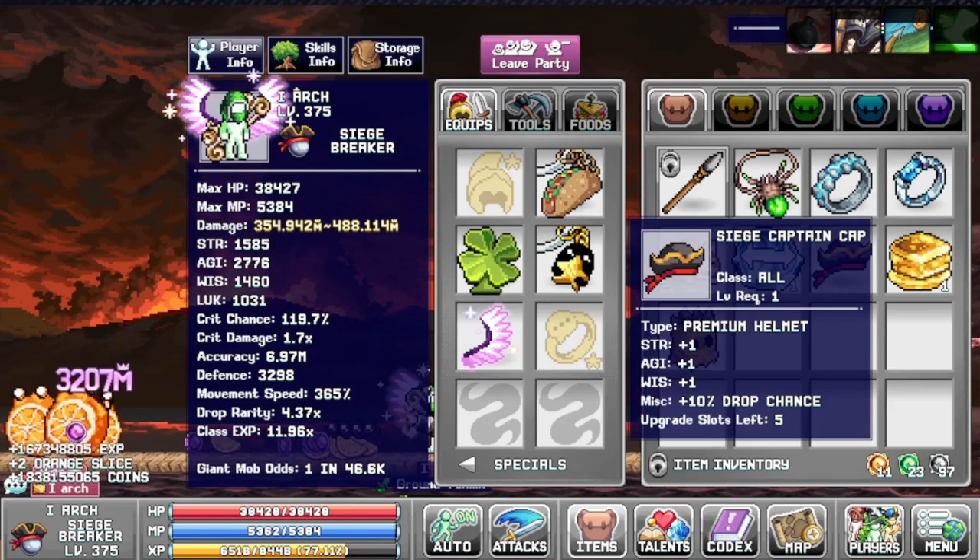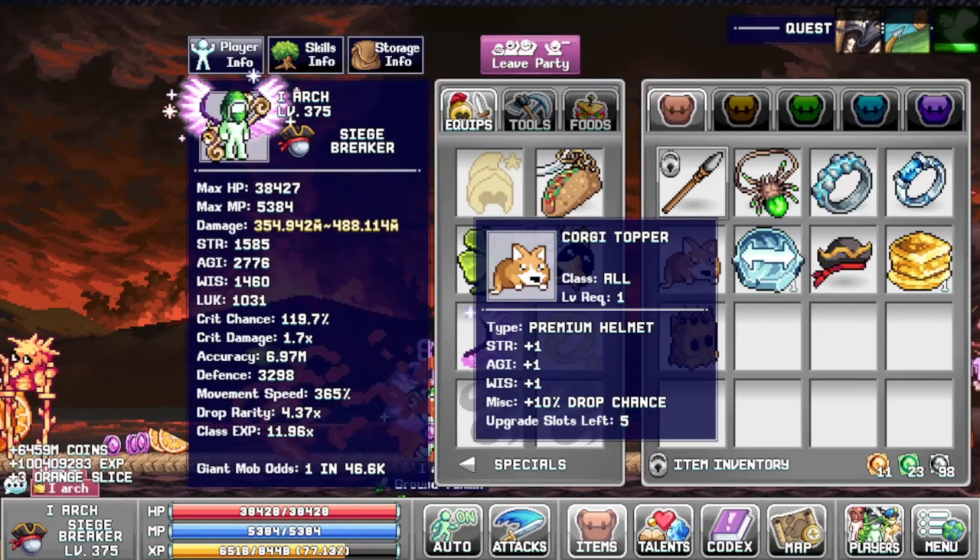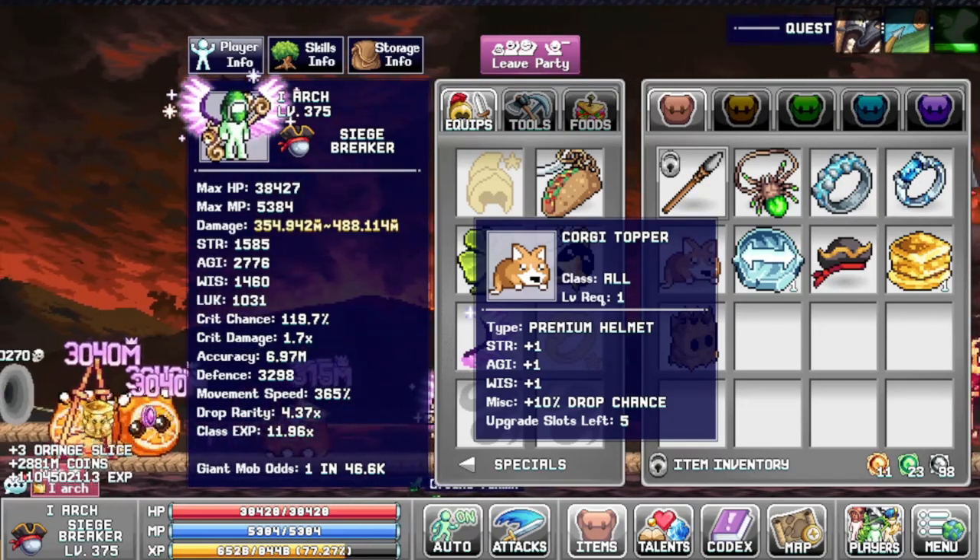As you can see, the 10 switches from the left to the right, and you can do it as many times as you want. This is great for making new premium hat combinations for your characters.